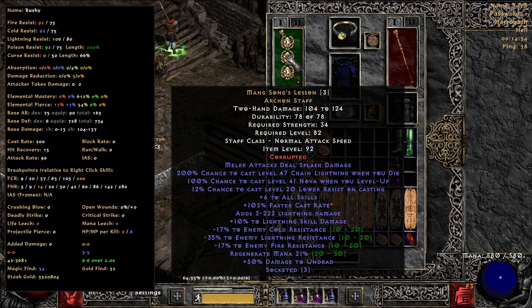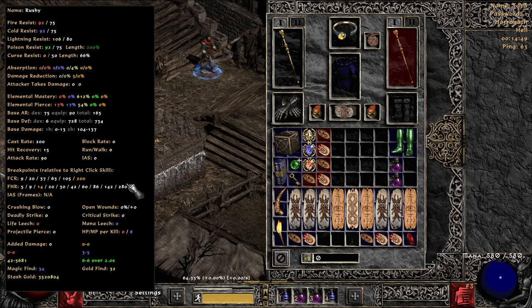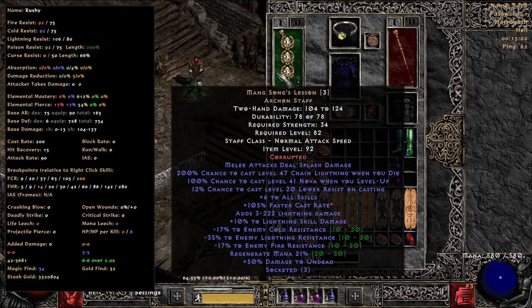I personally like this better than the 6 open socket — I know a lot of people really love those. My thing is, when you stack the Conviction, when you stack the lower res, you're well over 100%. When we go to non-ladder, I have a much better Griffins that'll go on that already has facets in it. So that negative Lightning Pierce here is going to just be huge. You factor in Conviction, I think it's like 52 based on level 12. That's huge, not to mention lower resistance.